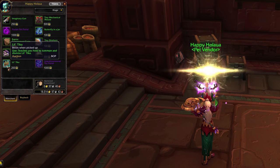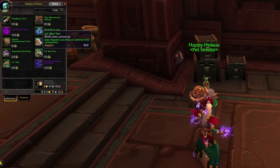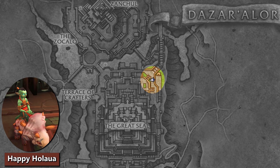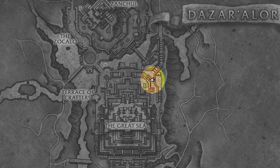Our first vendor is Happy Halawa. She's an adorable troll child with a direhorn, and you can find her on the very lowest level of Dazar'alor on the northeastern side. She's got four pets for sale to begin with, and then three more that you can unlock.